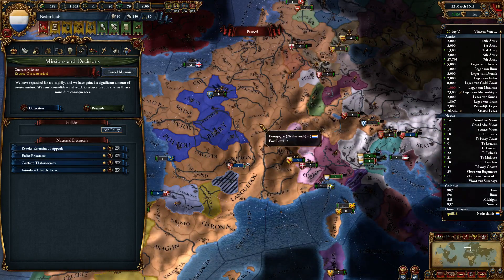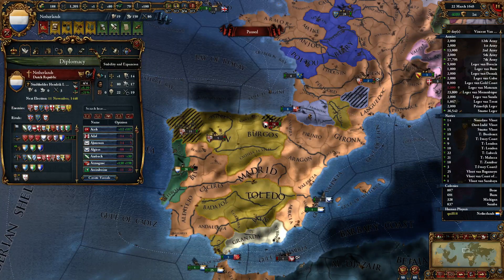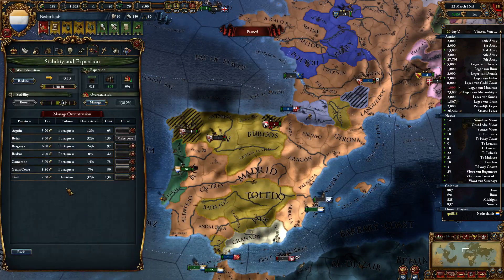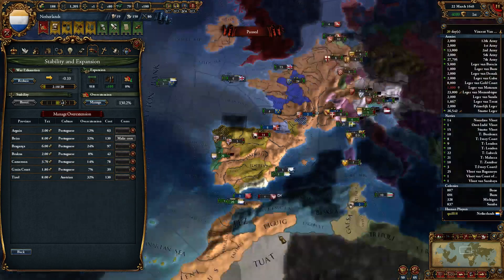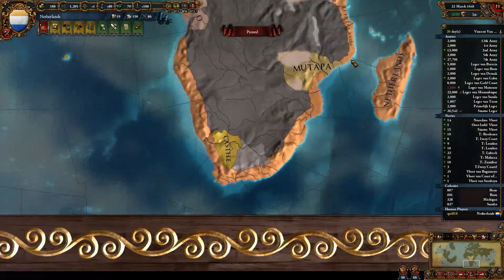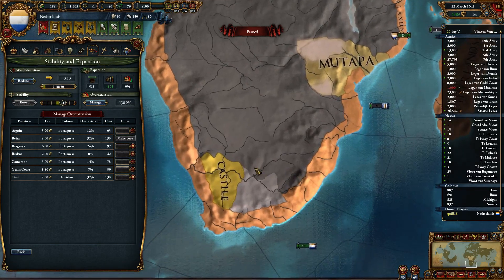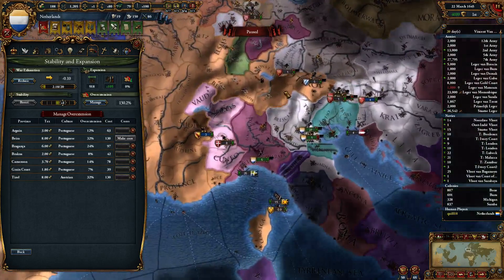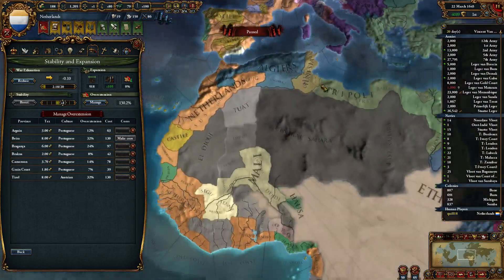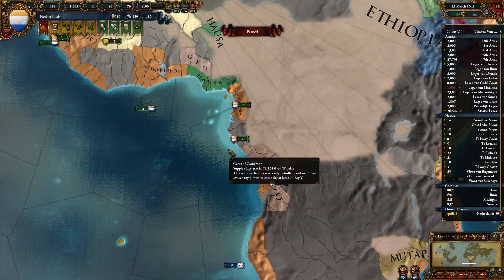We'll probably start flipping everything over to Catholic. Last episode — which was a while ago, so I was trying to catch up myself — it looks like we ate most of Portugal, and then some bit in Africa. We also took Tyrol from Austria apparently. So we've got ourselves a gold mine and we're expanding that way. And yeah, the Grain Coast, Cameroon, that sort of thing — a nice little bit of capturing there.